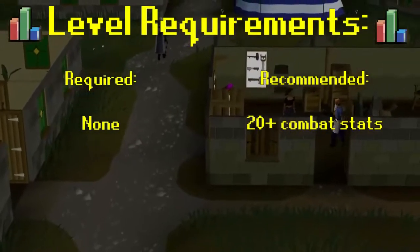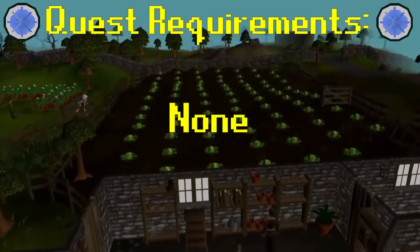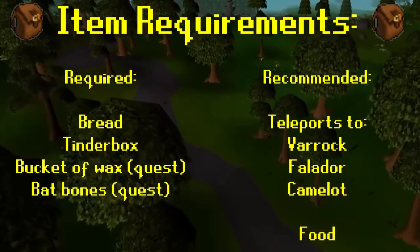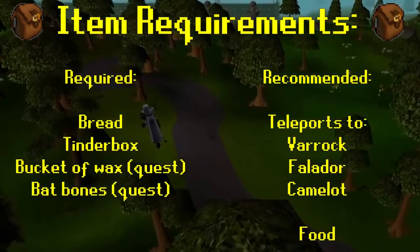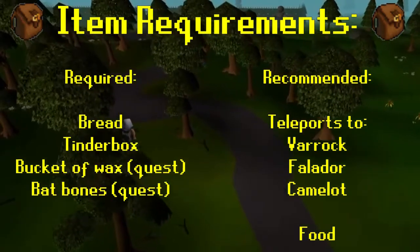This quest has no level requirements, although low-level combat stats will help, and no previous quest requirements. For items you'll need some bread, a tinderbox, a bucket of wax, and some bat bones. Those last two are obtained during the quest, and it'll save some time if you can teleport to Varrock, Camelot, and Falador.